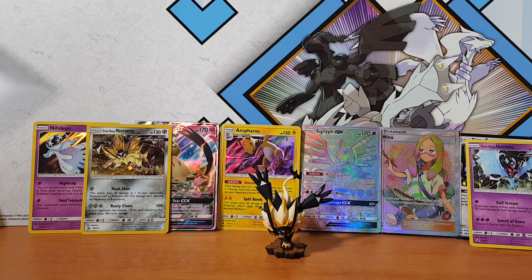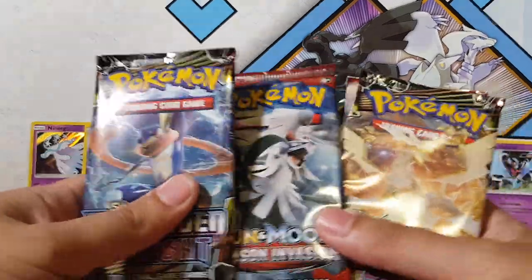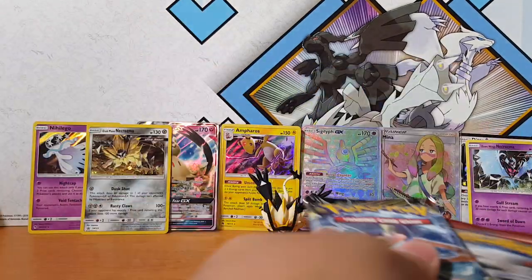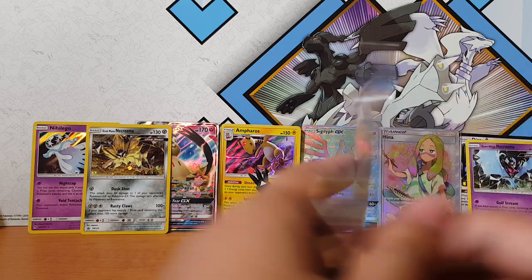Here's the code card for you guys for that box. And we've got the massive Dusk Mane Necrozma card. These are the five packs we get: Forbidden Light, Crimson Invasion, Forbidden Light again, Breakthrough, and Ancient Origins. Let's just get the Breakthrough out of the way — what I believe is the crappiest pack.